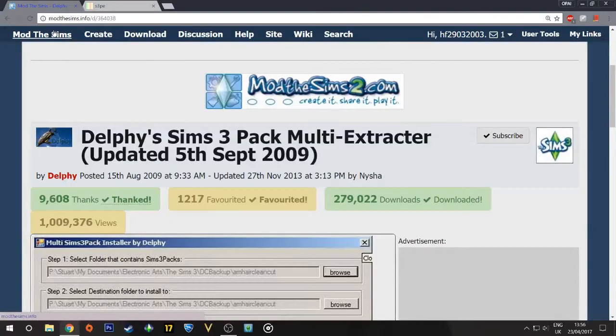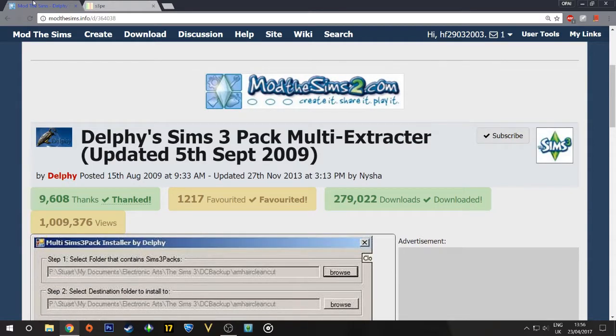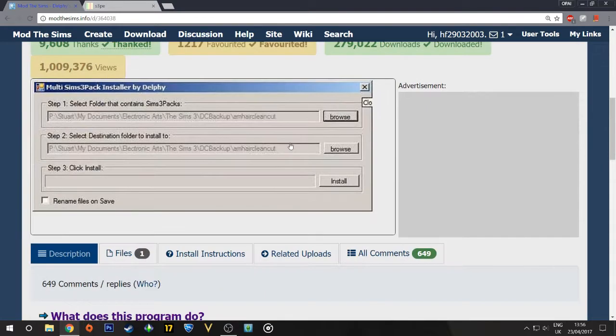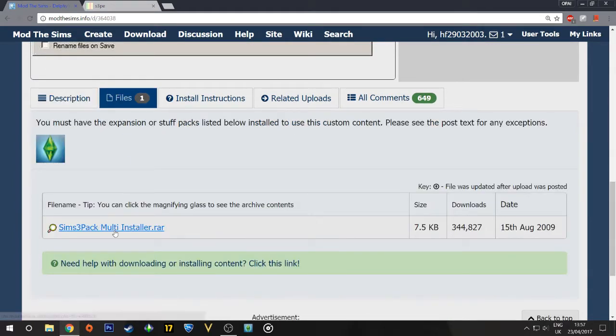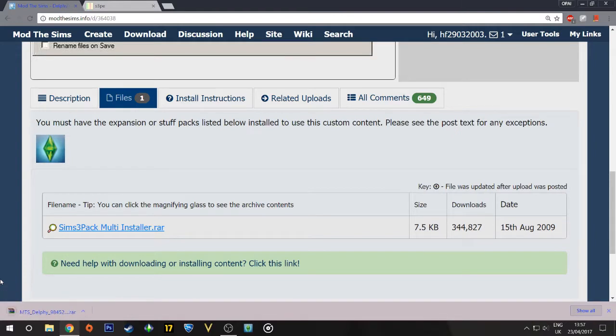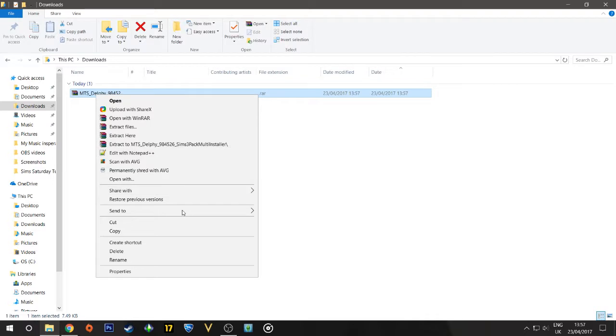Okay guys, I am back and I am on ModTheSims. We're going to need a couple of things — one from ModTheSims and another one I'll get to in a minute. The first thing we really need is Delphy's Sims3 Multi-Pack Extractor. What this will do is turn all those .sims3pack files we just downloaded into .package files, which we need them to be for the next step. So we're going to go ahead and download this.